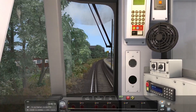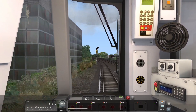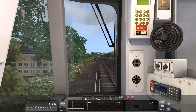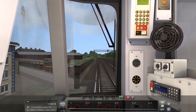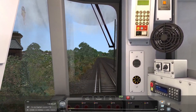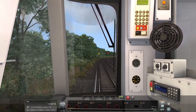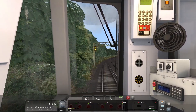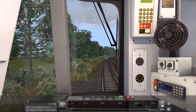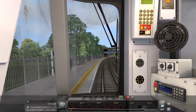I believe this is Balham station. That means the next station is going to be Wandsworth Common. We have a double yellow — so another train. The train ahead of us is slowing down, or we're just catching it. I'm going to slow down a little to respond to that. We are now showing to be slightly late — that's okay. This is Wandsworth Common.